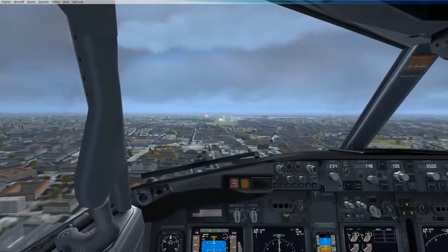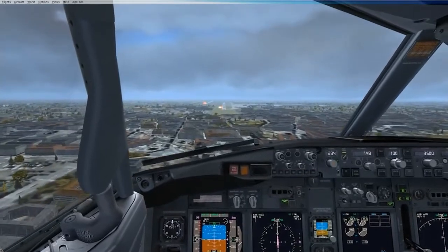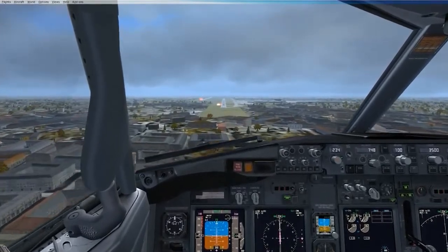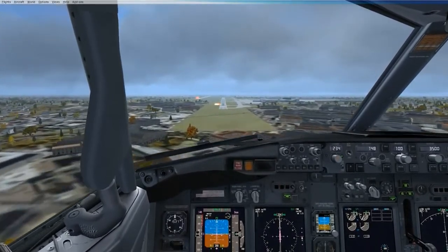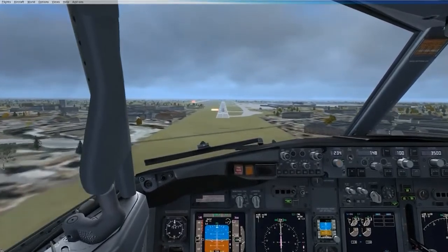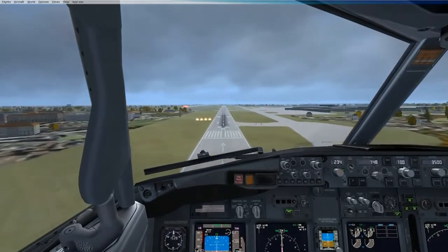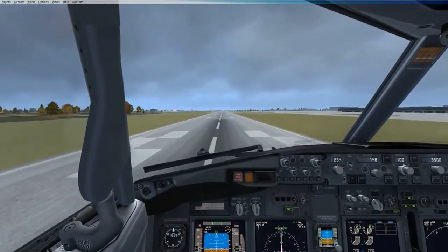But you can disconnect the autopilot. Auto throttle disconnected. Disconnect the auto throttle. Auto throttle disconnected. Continue visually. Bit high. Okay, correct it. 100. 50. Sink rate.